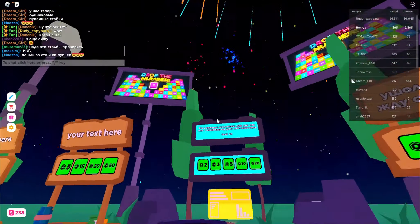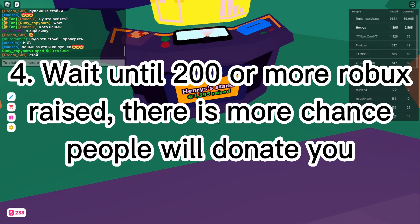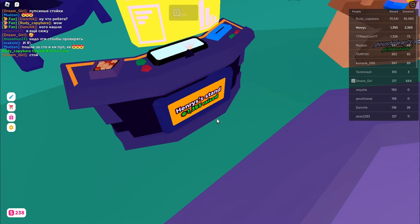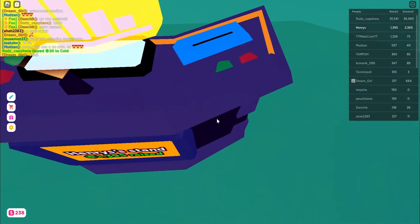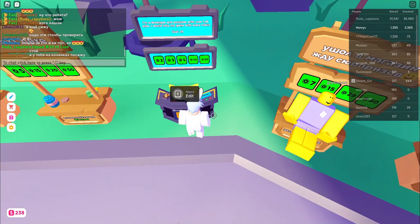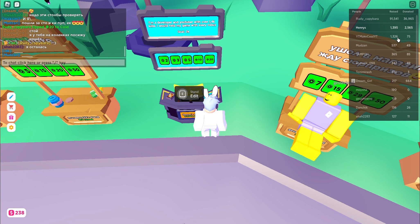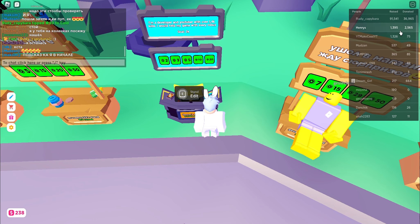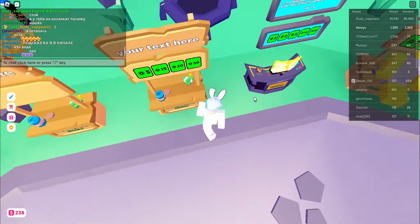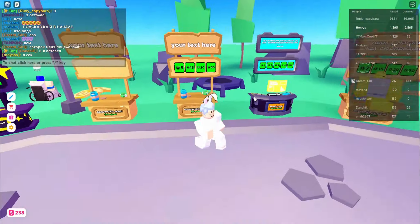The next step is to not appear poor, because people sometimes avoid poor-looking players. You're gonna need to look a little rich — spend some Robux like I did. As you can see, I have 1,395 raised and 2,565 donated.